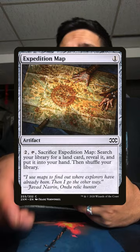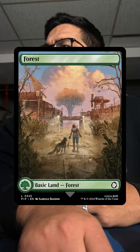On my turn I'm gonna play an Island — Hedron Crab trigger — and you mill three. Well, in response I'm gonna activate the map and put this Tower into my hand, and then the crab trigger resolves. I'll mill over a Forest, then a Karn the Great Creator, and an Urza's Tower. Okay, well I'm gonna pass the turn.